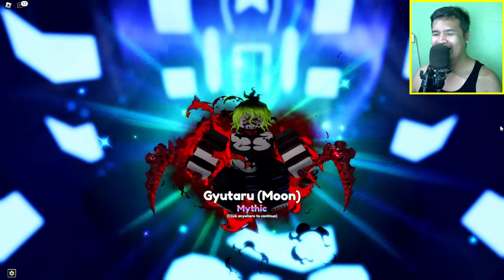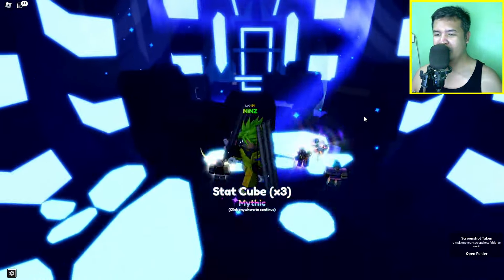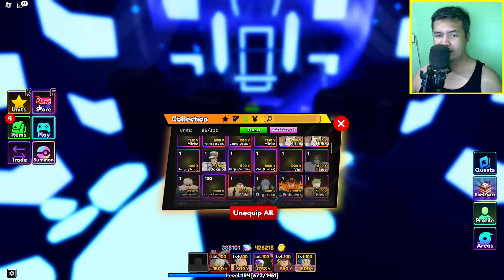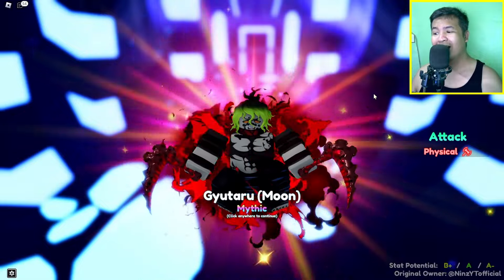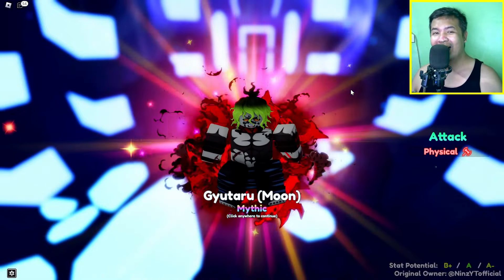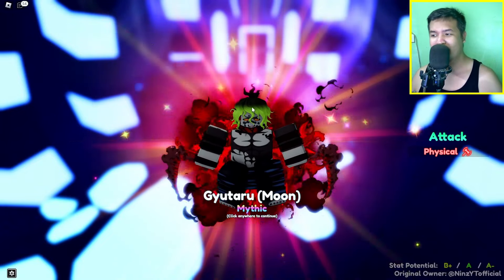Wait, Prince Kreen. Stat cube. So I only got B+ guys, and then A, and then A-. Okay, so yep.